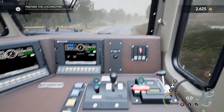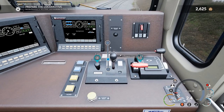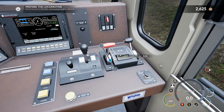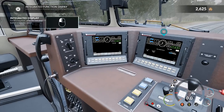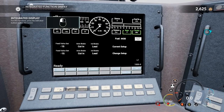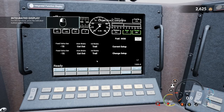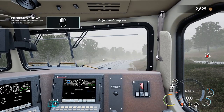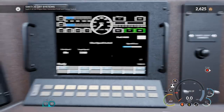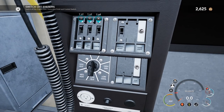Set reverser to neutral and auto brake to full service. Let's go ahead and bring the power down — reverser to neutral and full service. Done. Integrated function display — select the air brake screen one. Cut out, and then set trail, and then save. So what we're doing here is essentially just setting the braking mode for the train as we run the trains in the front. Switch off systems — to the left we have to shut off the engine run, generation field, and the controls.